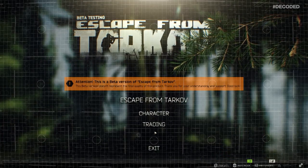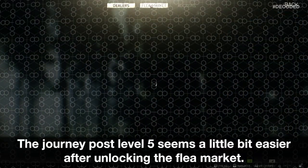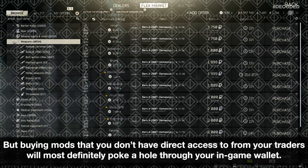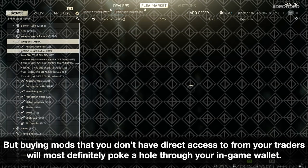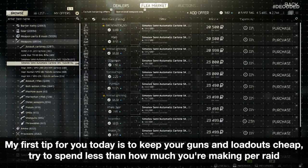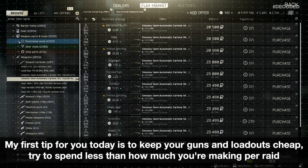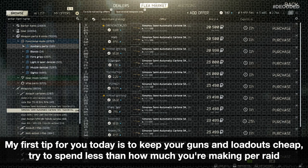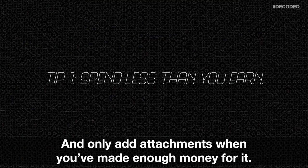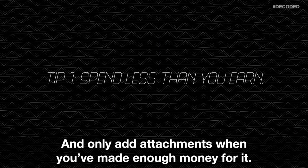The journey post level 5 seems a little bit easier after unlocking the flea market. But buying mods that you don't have direct access to from your traders will most definitely poke a hole through your in-game wallet. My first tip for you today is to keep your guns and loadouts cheap — try to spend less than how much you're making per raid, and only add attachments when you've made enough money for it.